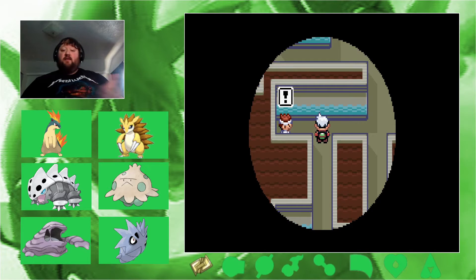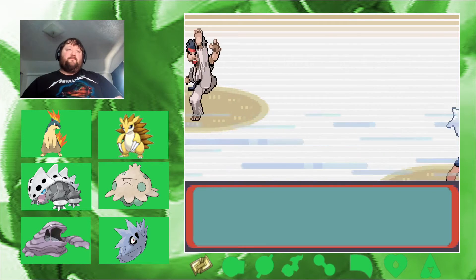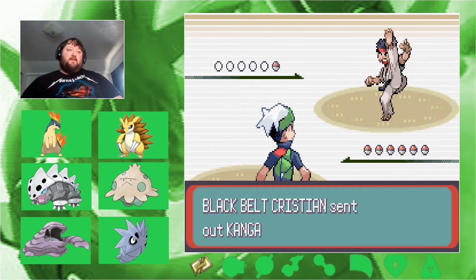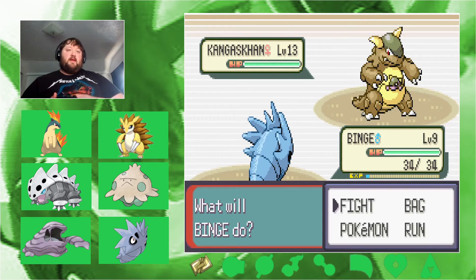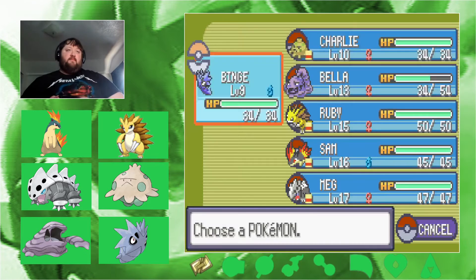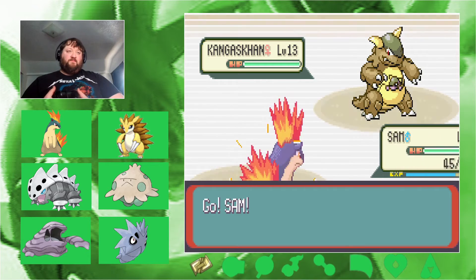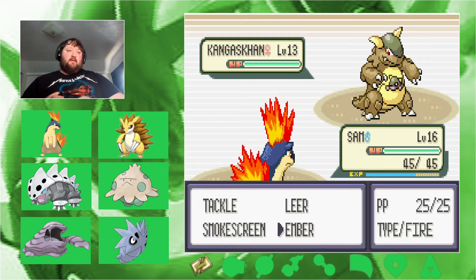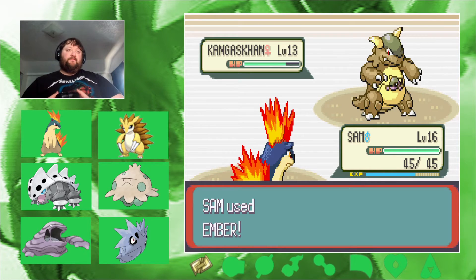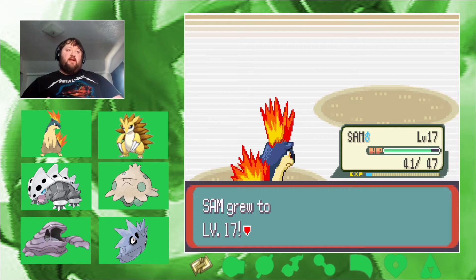I want this version of Binge to survive — the last two didn't make it. One mon, a Kangaskhan. Let's let Sam have some fun. Sam missed! Use Ember — super effective! Sam up to level 17, very nice.